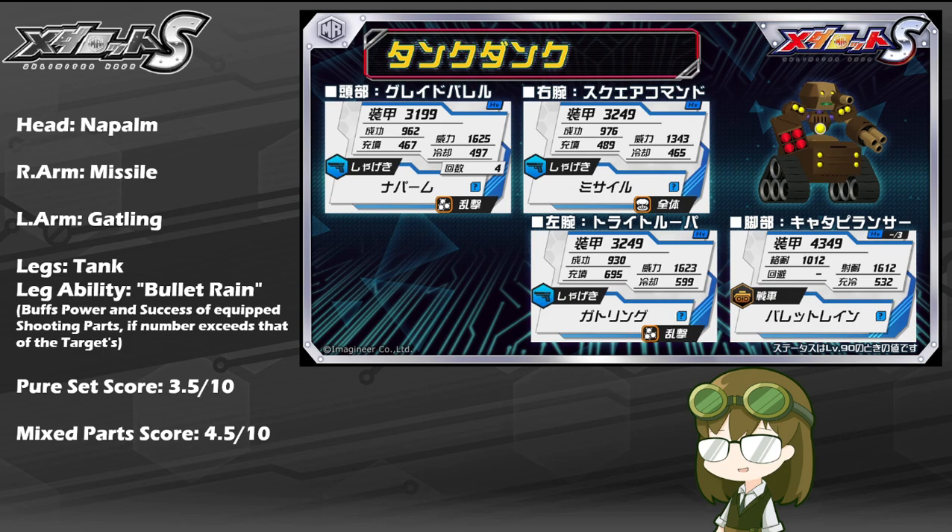As mixed parts, I do have to rate him just a little bit higher at 4.5 out of 10, with his legs being probably the only and most valuable part on him. In comparison to Sekizo, who has moderate stats and a leg ability that makes him faster, Tank Dunk trades speed for a leg ability geared towards shooting-based skills. So if you're in a rare instance like a PvP battle or an EX trial that prohibits any leg but tank, I'd say consider raising Tank Dunk's legs to at least 3-star so you can use them on your dedicated shoot-nukers, even at the cost of no evade and very poor mobility.